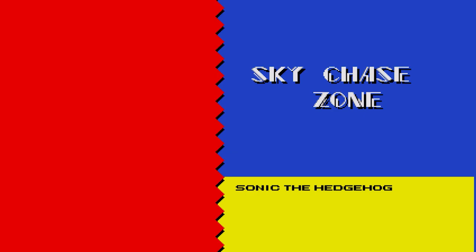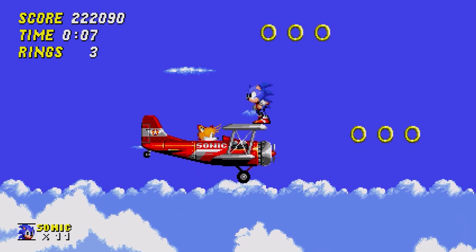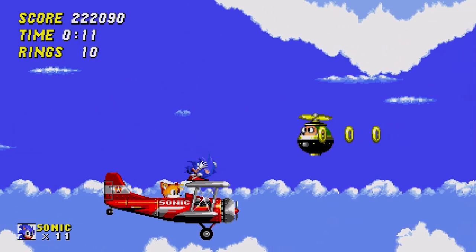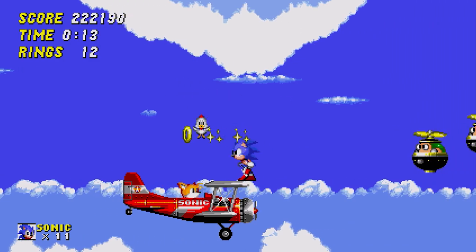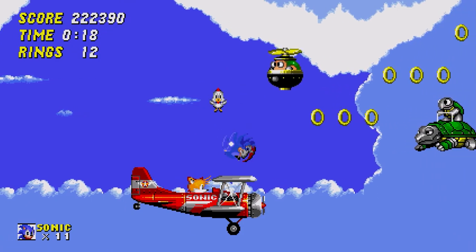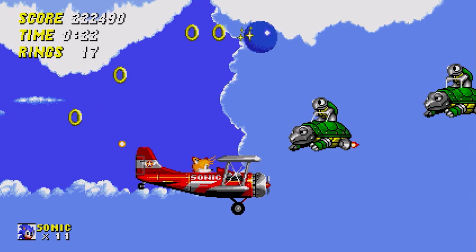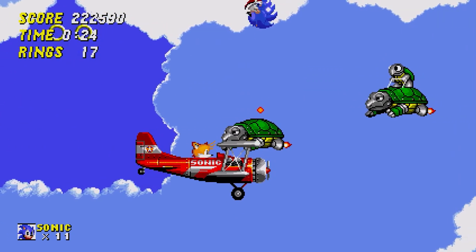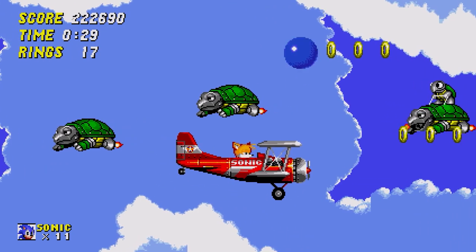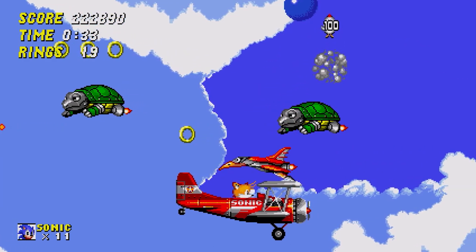Sky Chase Zone — a very different level that takes place in the air, only one act long with no boss and no checkpoints, only rings and badniks. Sonic and Tails give chase on their biplane, the Tornado. You move around freely within the gradually scrolling environment, with rings and badniks coming towards you from the right — you can either move around or jump to defeat the badniks. No matter where you go, the Tornado will always follow your position and you'll always land back on its wings. It's a simple, fun level that acts more like a mini-game and lasts around 2 minutes.